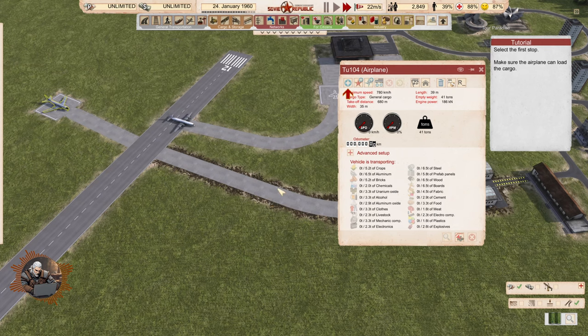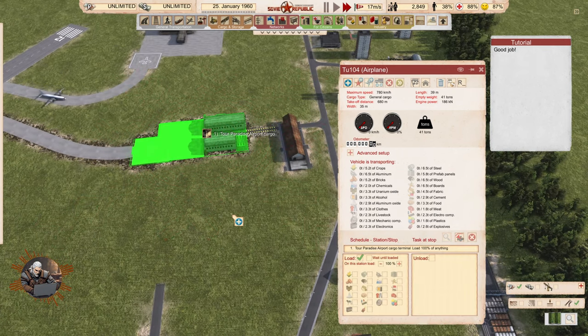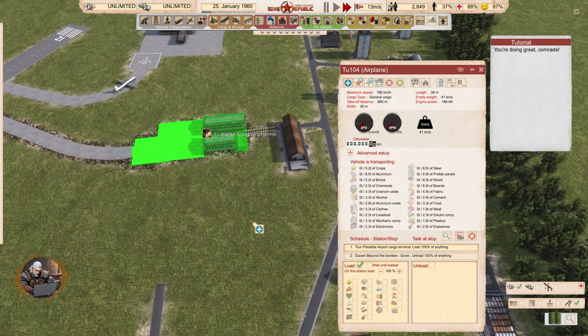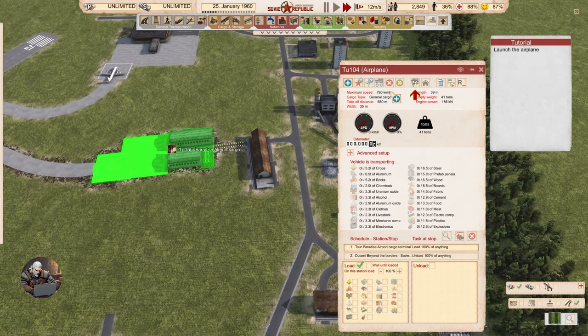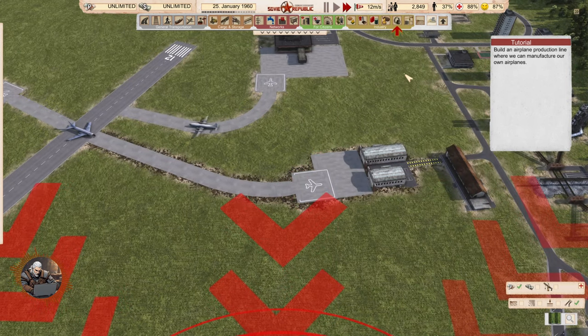Select the first stop and make sure the airplane can load the cargo. We will export from there. Then we are going to produce airplanes as well — build an airplane production line where we can manufacture our own planes.